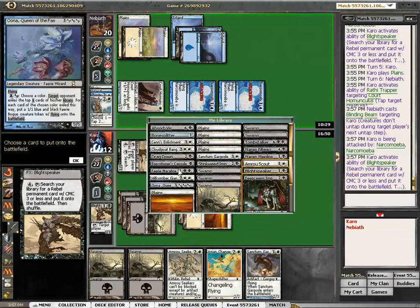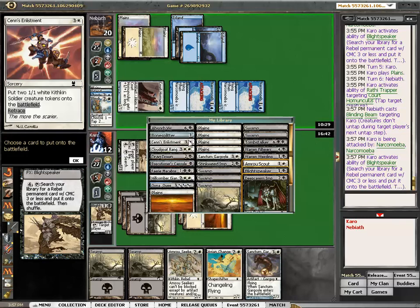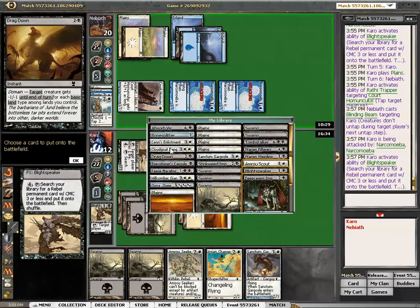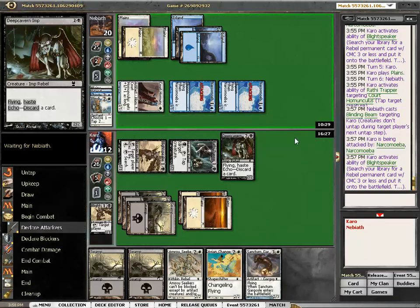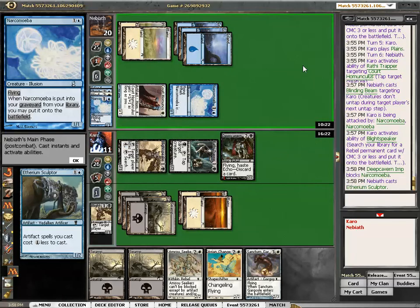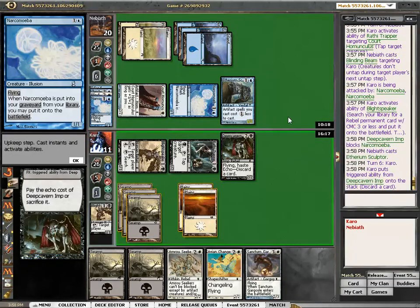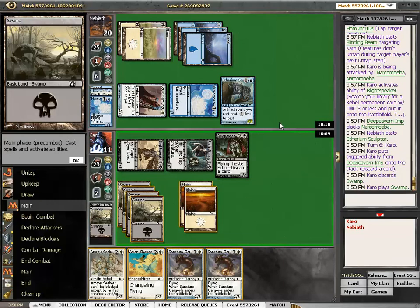And who is my flyer? Where is he? Did I sideboard him out? Skillful. Okay, let's go through this — I did sideboard him out, right? And this is why you shouldn't do that. No, it's the Deepcavern Imp — there you go. Side block. And there's the Ethereum Sculptor. Paid echo. Wow, I am just ruling this world.